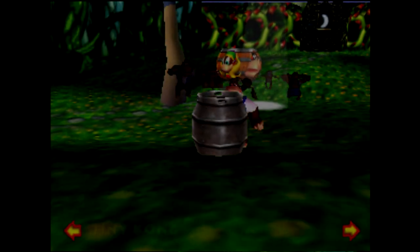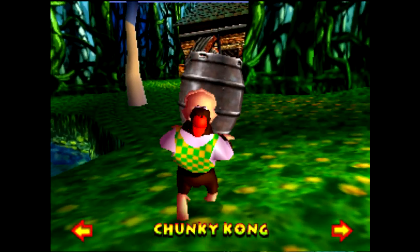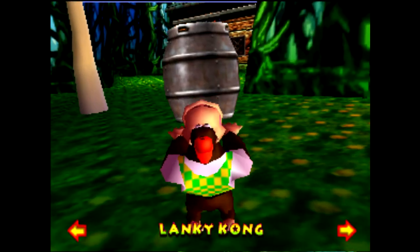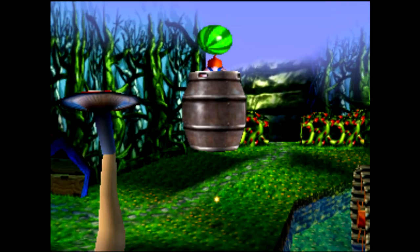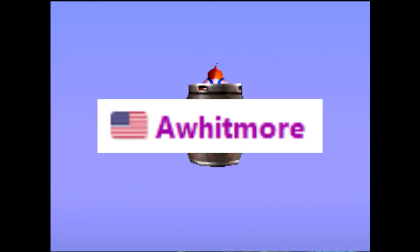Quick side note on the topic of TBS and Kong-specific actions: if you activate TBS in Fungi Forest as Chunky and pick up a steel keg, switching to Lanky does... this. This was found by Adam Whitmore — thought it'd be fun to include.